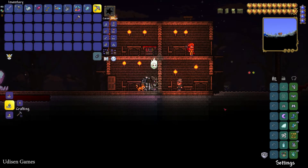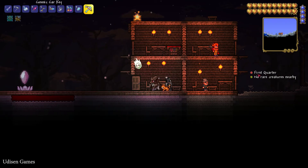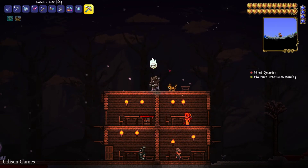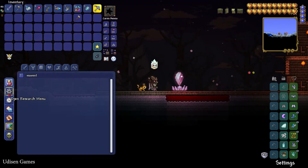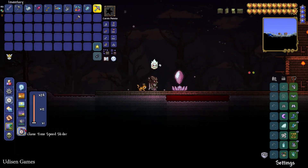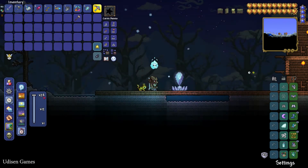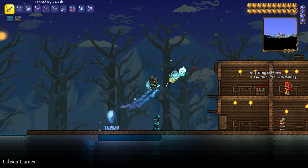You must wait for the full moon phase — that is very important. I already have this accessory equipped, and right now it shows first quarter moon. We must wait for the full moon, which takes about 50 Terraria days — that's 5 hours of real time. But if you play in adventure mode, you can go into the time menu, use the time speed slider, and speed up the process 24 times faster than normal. That's extremely cool.